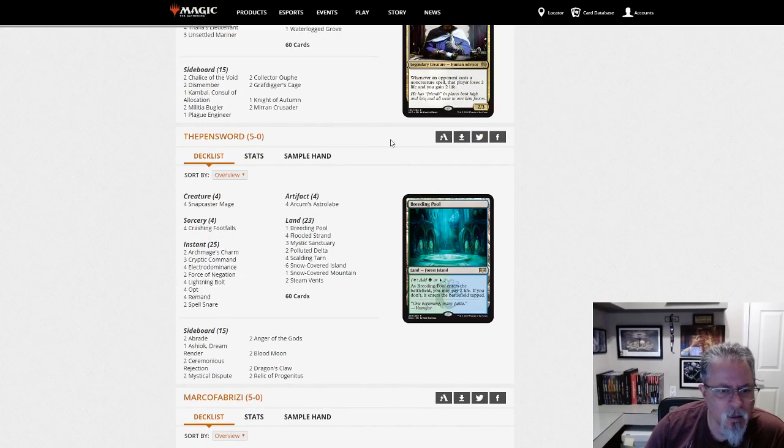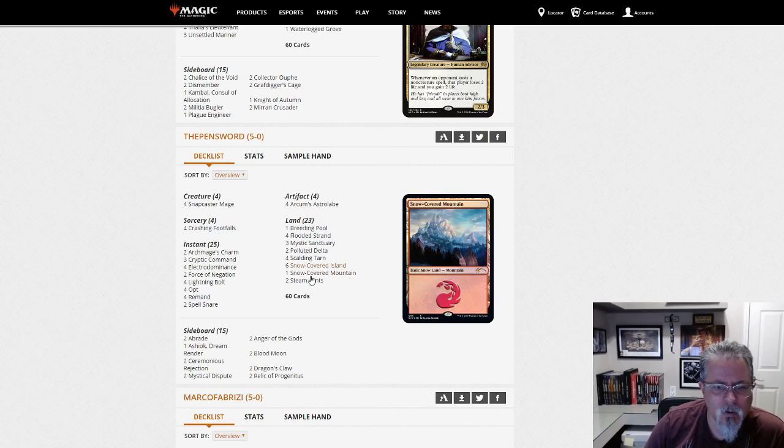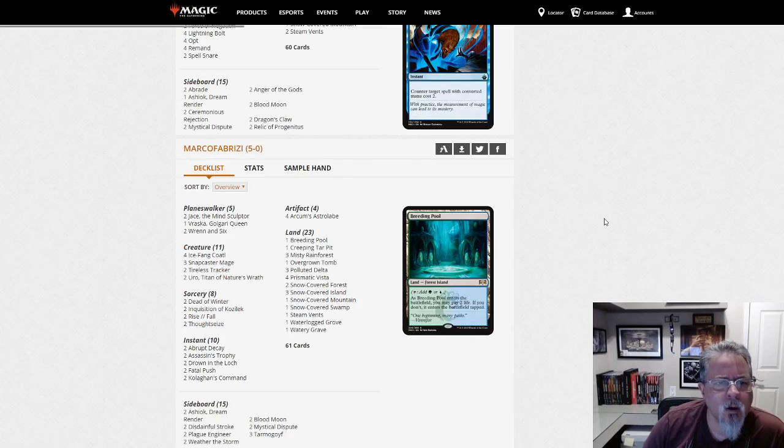The Pinsword — what do we got? An Electro Dominance deck, and the only free spell I see in it is Crashing Footfalls. So this is sort of a Temur control deck as much as anything — yeah, Temur snow control kind of.